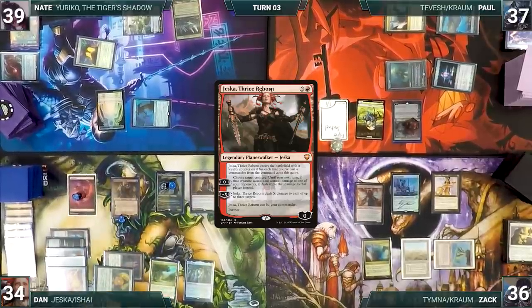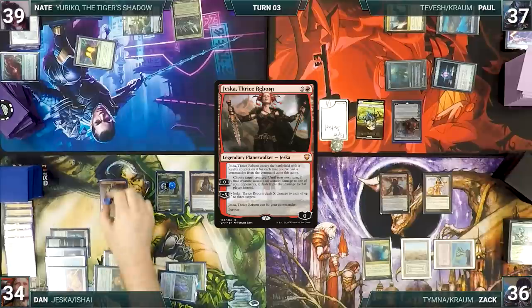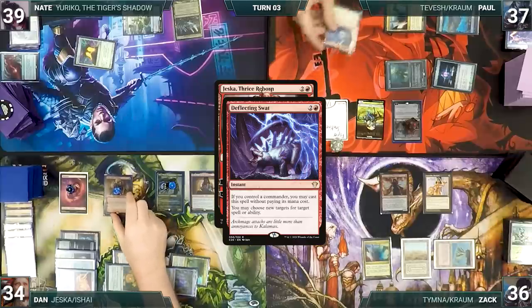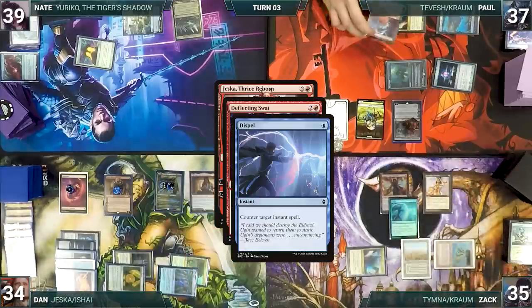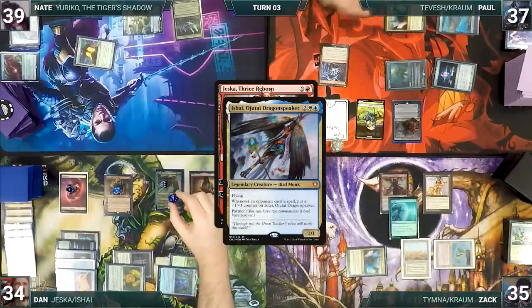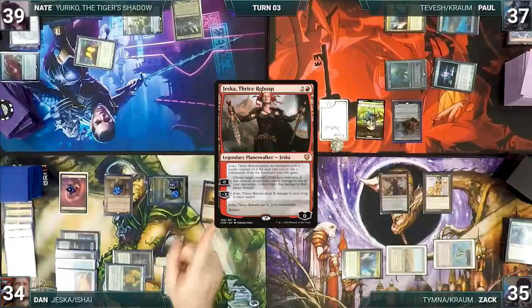Dan follows up with Time Twister; Bergy triggers and in response Paul casts Fierce Guardianship for its alternate cost to counter Time Twister. Ishai and Esper Sentinel trigger — Zach draws, Ishai gets a counter. Dan adds a red through Bergy and casts his other commander, Jessica Thrice Reborn, which enters with three counters. He activates Jessica's second ability where X equals two, targeting both copies of Syndicate Naga and Zach's Esper Sentinel, killing them.